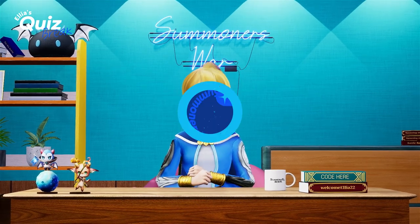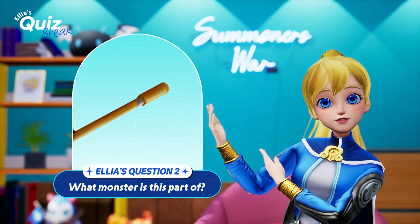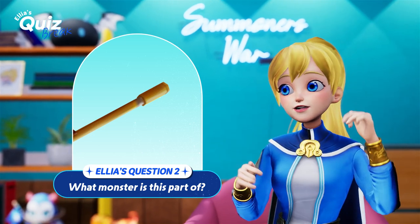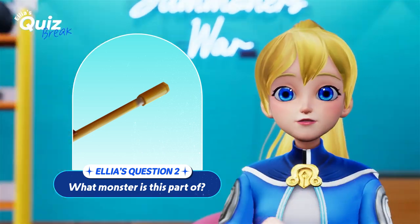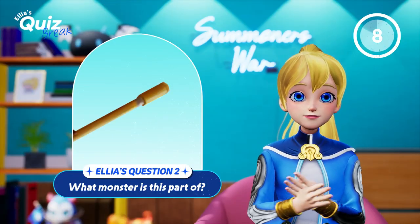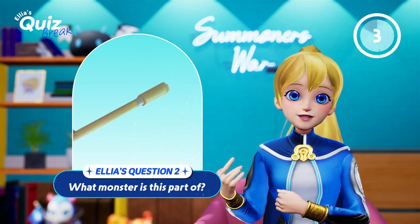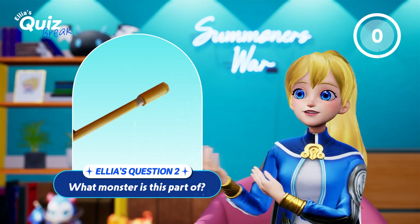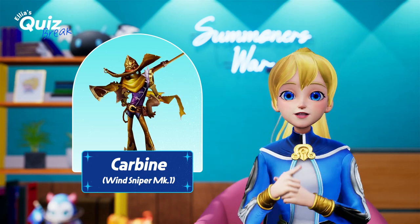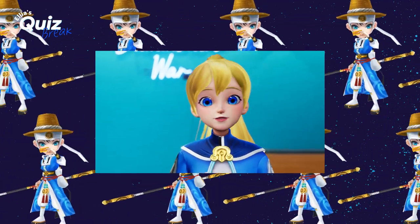Alright, that was an easy one. The second one is slightly tricky. Ta-da! Can you guess the monster? Need a hint? It looks like a stick, but if you look closely — okay, it still looks like a stick. But it's not just a stick; it's a monster's weapon. The clock is ticking. It's gold. And time is up! Here's the answer: it's Carvine, the Wind Sniper MK1. It does look similar to the tower staff, but...